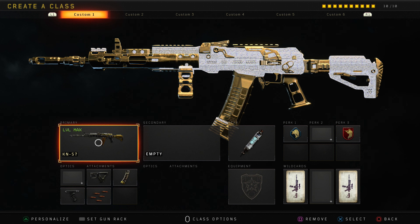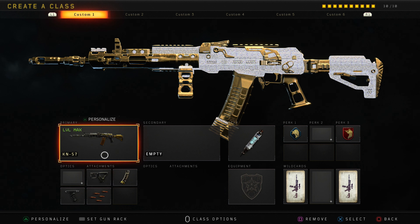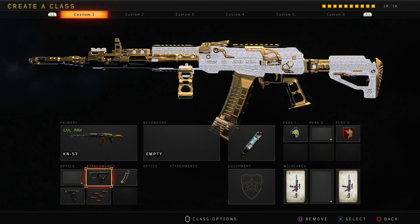They didn't nerf it at all. I'm pretty sure they increased the ADS speed in one of the last updates, and then the one before that I think they increased the rate of fire — I'm not too sure about that one. But here's the class we're rocking with the KM-57 today: Quick Draw, Hybrid Mags, Grip, and Rapid Fire.